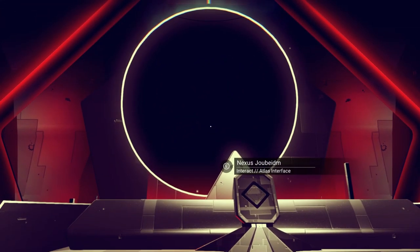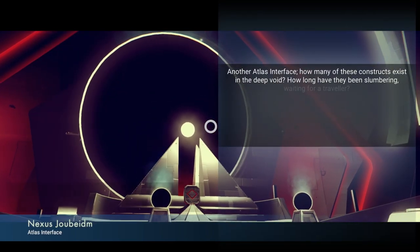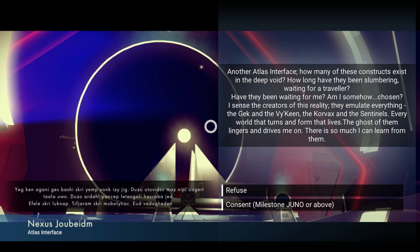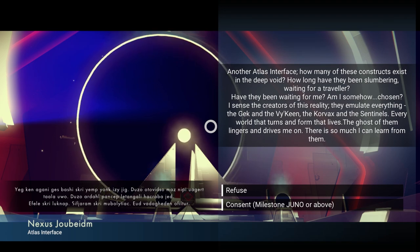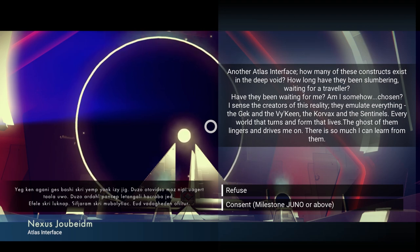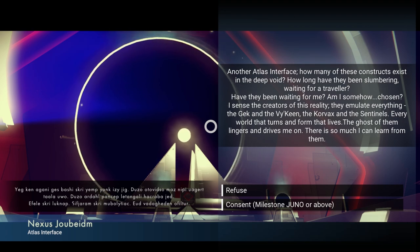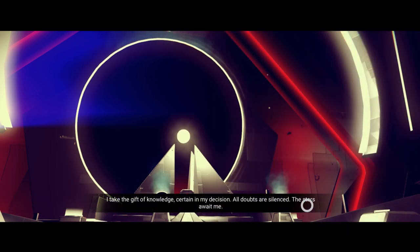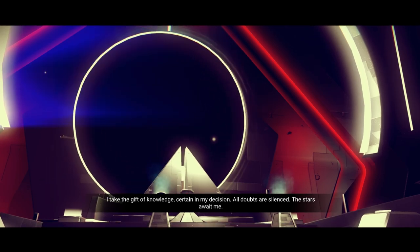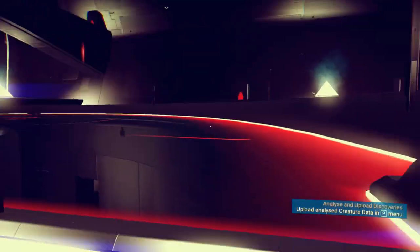Here's another section of the atlas — it's black. 'Nexus Jobeadim. Another atlas interface. How many of these constructs exist in the deep void? How long have they been slumbering, waiting for a traveler? Have they been waiting for me? Am I somehow chosen? I sense the creators of this reality — they emulate everything: the Gek, the Viking, the Korvax, and the Sentinels.' The Viking is the new race I've actually found; the Korvax I haven't seen any of. So I've only seen Gek and Viking so far. 'Every word that turns, every form that lives — the ghost of them lingers and drives me on. There's so much I can learn from them.' Got another atlas stone. I'm not too sure what to do with them, but I know they're important, so I'm going to collect them as much as possible.